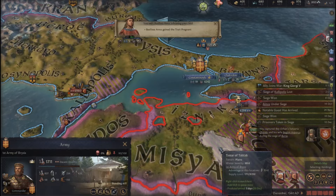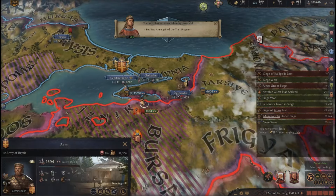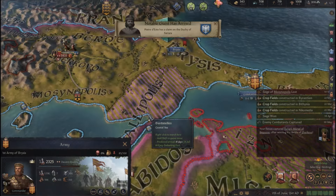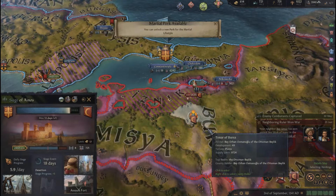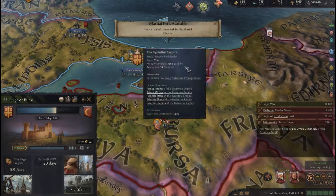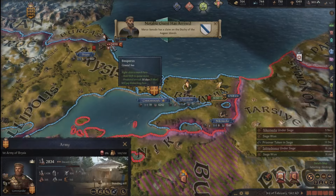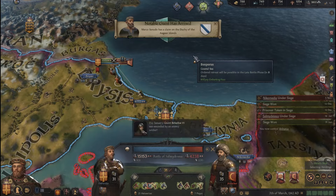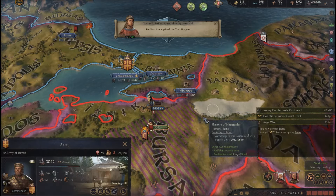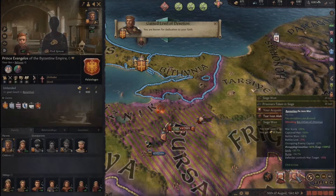Now let's fix it all. I'm actually in a positive war score. Let's besiege more land and deal with the Ottoman army again. Let's again siege and siege. Oh, they desieged the capital — that's actually fine for me, because I'll have a chance to capture someone there. I need the army to be completely destroyed. 4,000 men left — that's a win.